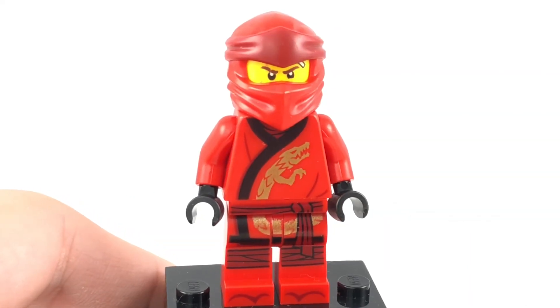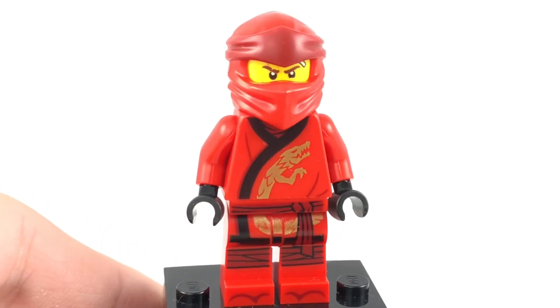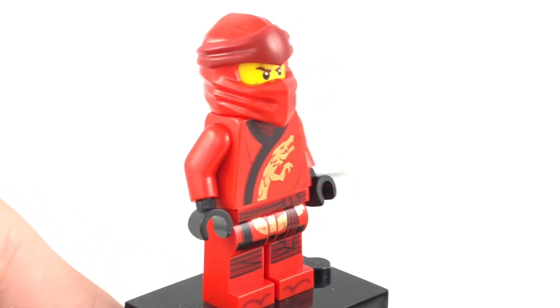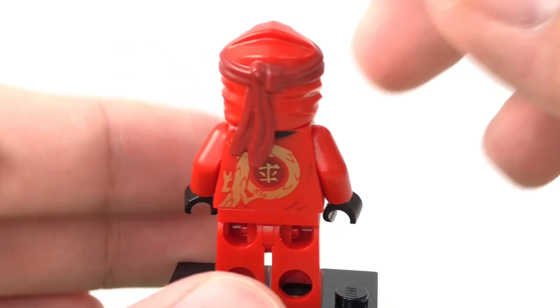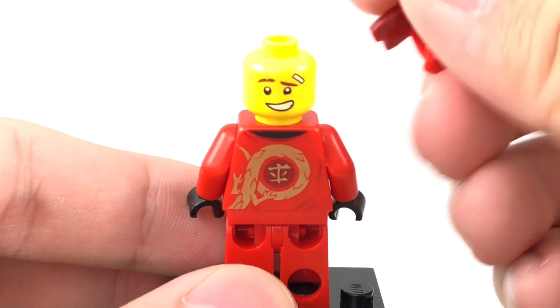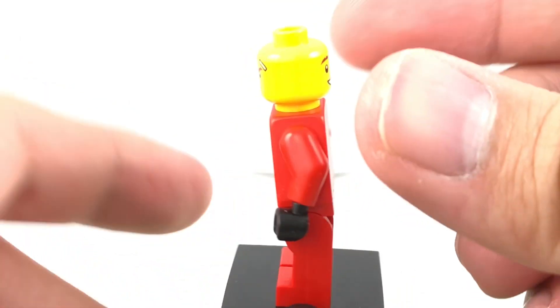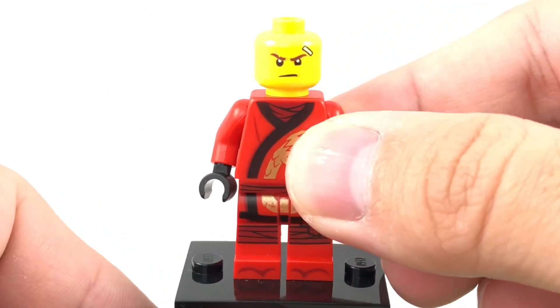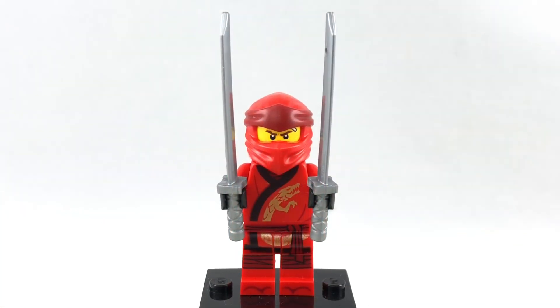There's Kai, which the design of this does come in probably the most sets out of the line, so it's kind of a contrast there with Cole and Kai. Not too much new or different here. He does have some back torso printing, the same new dual molded mask, or at least different colors. He has a more confident face there from the Ninjago movie, and then a more determined face at the front. And there's also two katana for Kai.